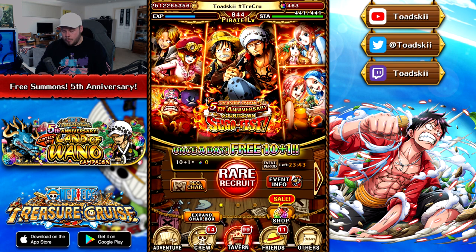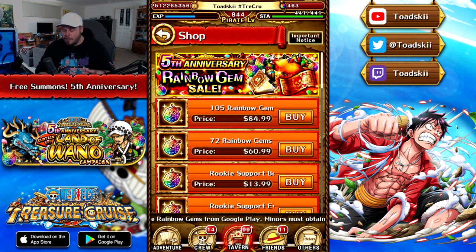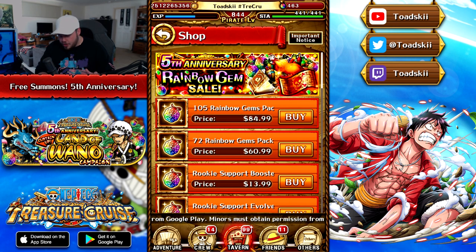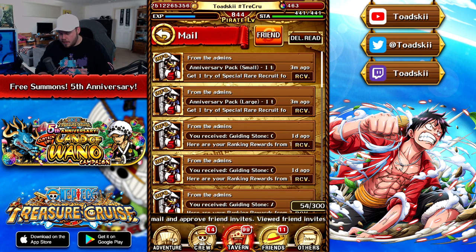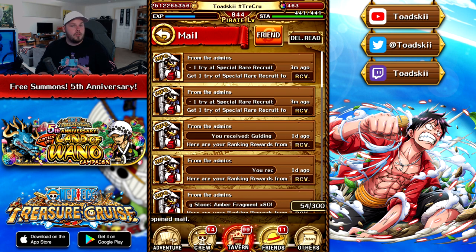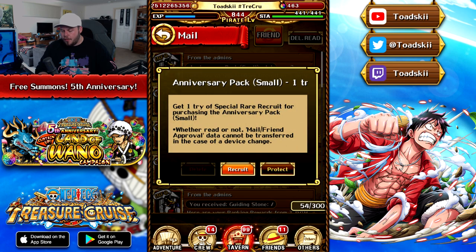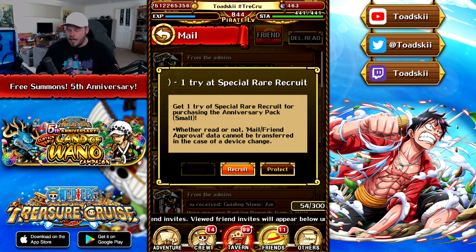So we're going to be doing our free multi-pull, but first thing is first — the gem packs are live. I've purchased a bunch of these different gem packs and I'm going to pick up my rewards from the mail. There were two different packs you could purchase: one would give you a legend from the last 12 months of release, and one would give you any legend in the game at equal rates. For the small anniversary pack, I think it was around a 1% chance for any given legend.